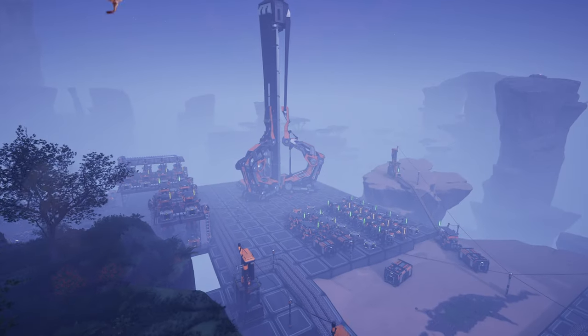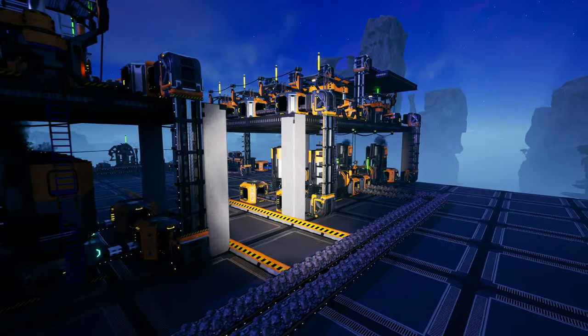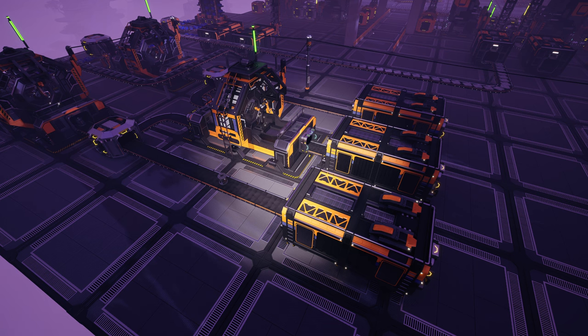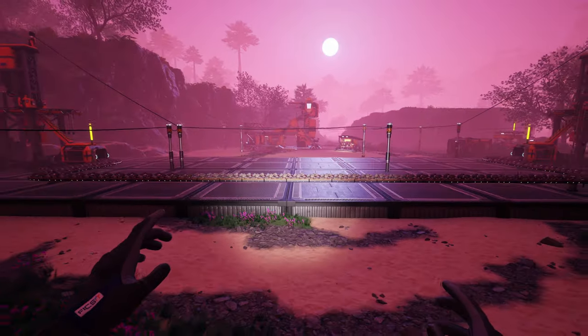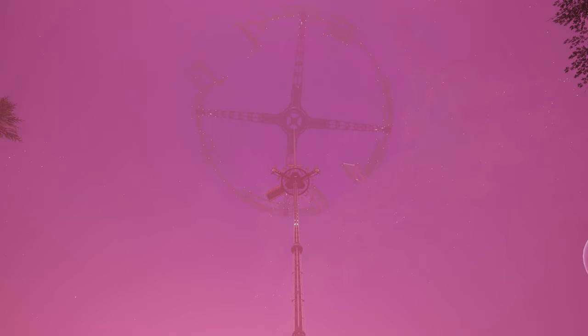Welcome back to another Satisfactory video. Last time we started finalizing our iron and rod lines, started setting up the reinforced plates, rotors, and smart plating. They're being stored in these storage containers, and down here we have our space elevator where we completed phase one of project assembly — though the elevator is still under construction.